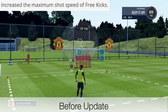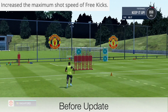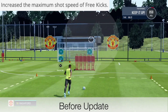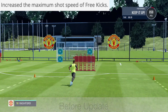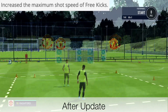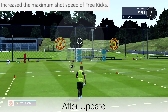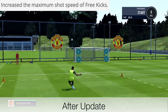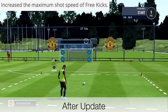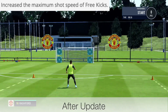They reckon they've increased the shot power — let's take a look. We'll put it all the way up and see what the max shot power looks like. This is before the update. After the update, the first thing I noticed is that the trajectory is more inaccurate — it goes flying in different places with no real control. But the second thing is that the shot power does feel a little bit quicker. I can't give you an exact percentage, but it does feel a bit quicker.